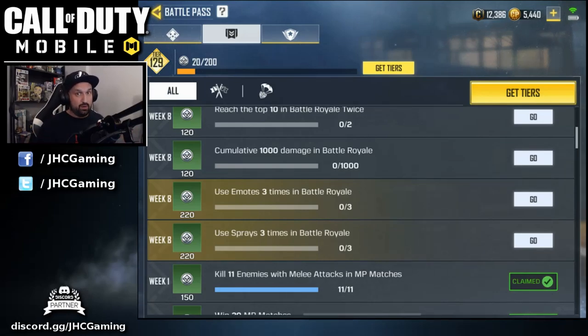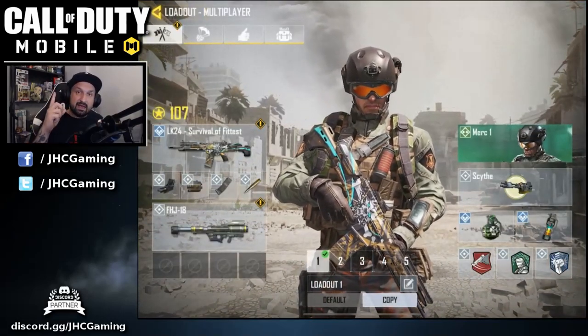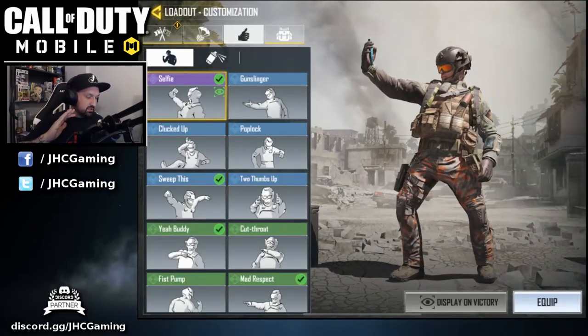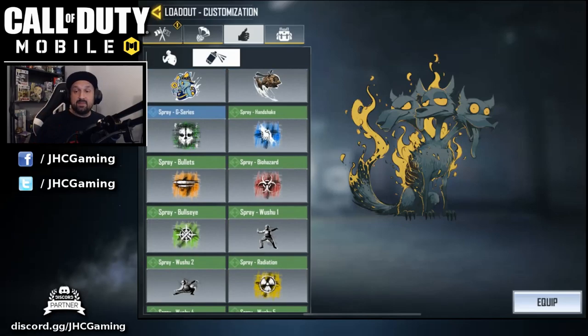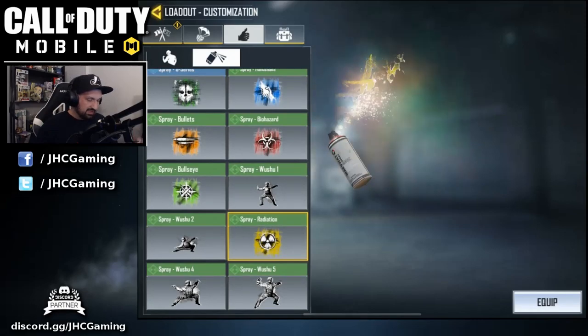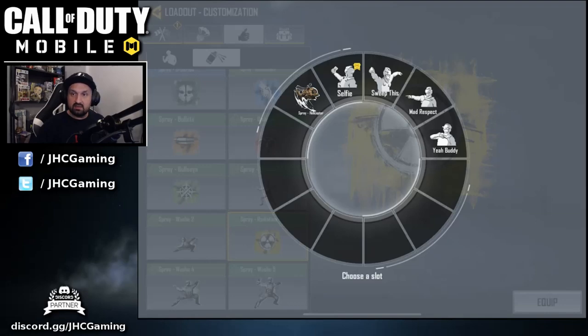I'll be honest, I've never used sprays before today — this is gonna be my first spray ever. First, you need to configure your stuff. Go into your loadouts at the bottom, and on the tab at the top go to the thumbs up. Those are your emotes. Then on the second tab you have the sprays — all the sprays you own are displayed there. Equip some of them: choose your favorites, click one like the radiation spray, and click equip. You'll get a wheel showing all the emotes and sprays you've chosen.